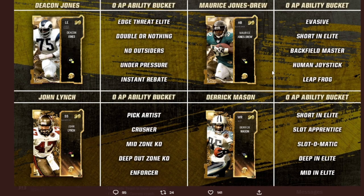John Lynch's zero-AP ability bucket consists of Pick Artist, Crusher, Mid Zone KO, Deep Out Zone KO, and Enforcer. Derrick Mason's zero-AP ability bucket consists of Short and Elite, Slot Apprentice, Slot-O-Matic, Deep In Elite, and Mid In Elite. Why do these wide receiver cards not have route tech? Route tech is the best ability for a receiver and most of them don't even have it — that's garbage.